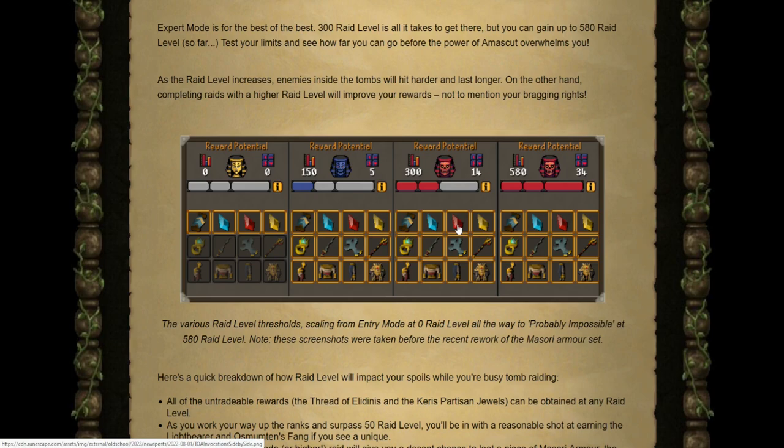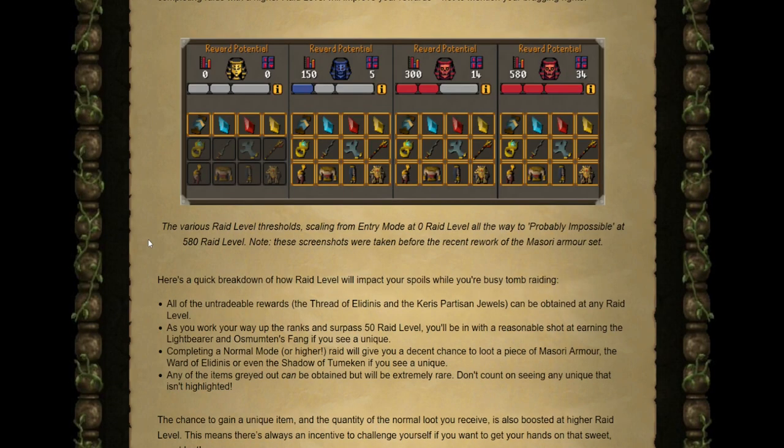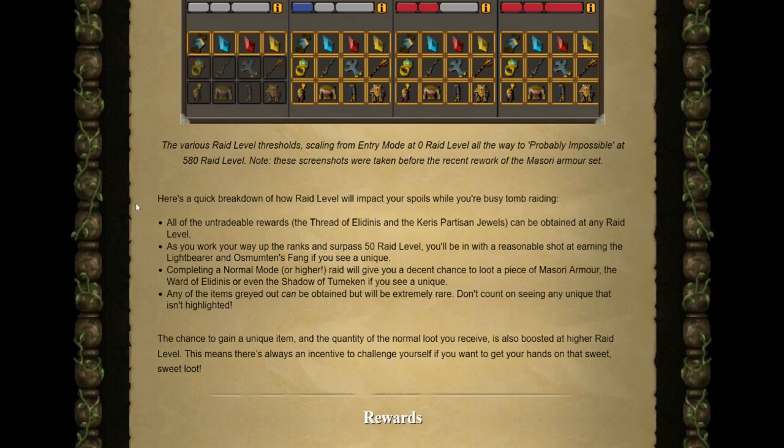They've given us ahead of time what rewards to expect at each raid level. All untradeable rewards — the Thread of Elidinis and the Keris Partisan Jewels — can be obtained at any raid level, even at 0 in basic entry mode. Surpassing 50 raid level, still in entry mode, gives you a reasonable shot at the Lightbearer and Osmumten's Fang. Completing a raid at least at normal mode difficulty gives you a chance at all available uniques, including the Masori Armor, Ward of Elidinis, or the Shadow of Tumeken. The chance of a unique and the quantity of normal loot is boosted at higher raid levels, so there's always an incentive to challenge yourself.